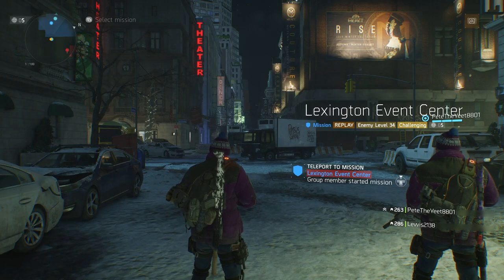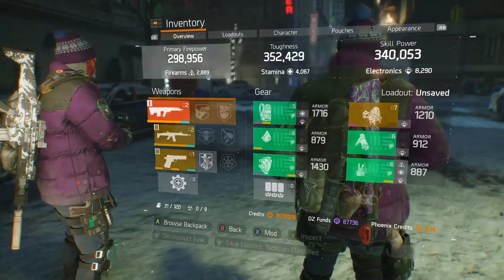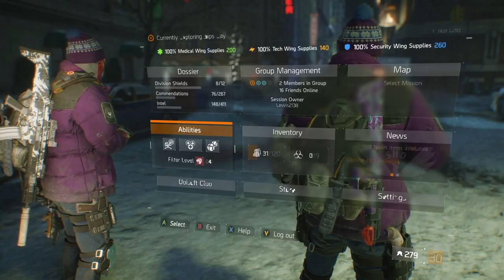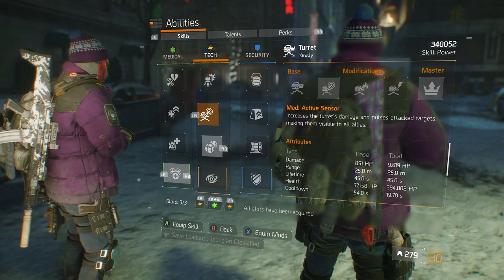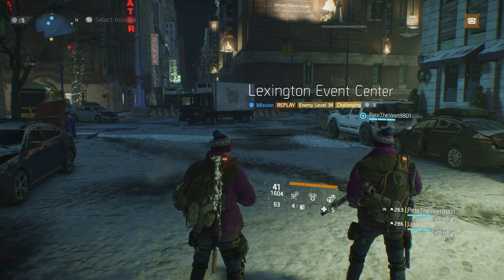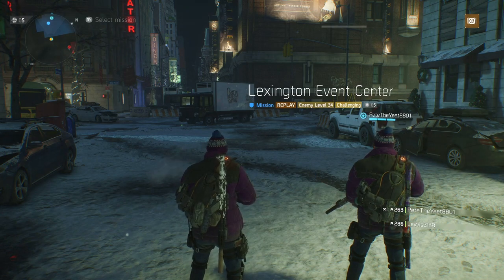Welcome back to The Division. In this video me, Pete and Lewis are running Lexington Event Center, and we felt like doing this with Tactician's Authority - all three of us have the classified build on. We've been doing a lot of farming and as soon as I got the pieces together we just felt like doing a mission, all three of us running seekers just to see how explosive and fun it could be.